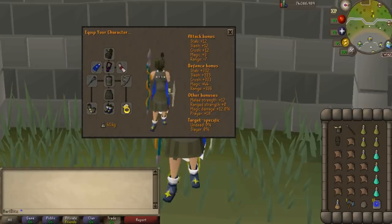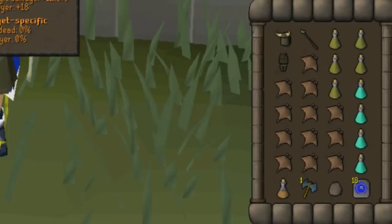The gear I am using for it is the Verac's Helm, God Cape Imbued, Occult Necklace, Unholy Blessing, the Trident of the Seas which could be upgraded or downgraded, the Guthan's Plate Body, the Spirit Shield, Verac's Plate Skirt, Barrows Gloves, Devout Boots, and the Seer's Ring Imbued. In the inventory we have Guthan's because that is how we will heal while soloing Rex. An alternative way to heal is to use Blood Spells on the Ancient Magic Spellbook, but you will lose more money from the runes.